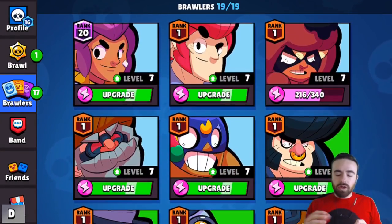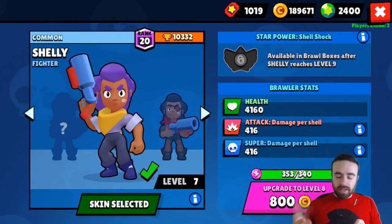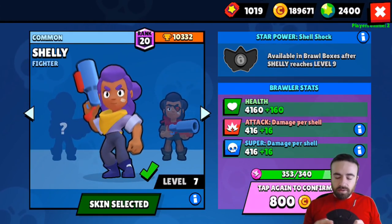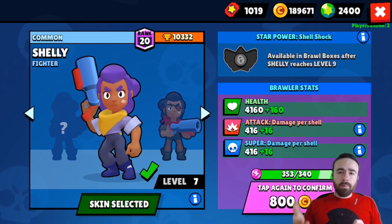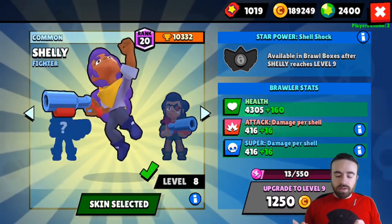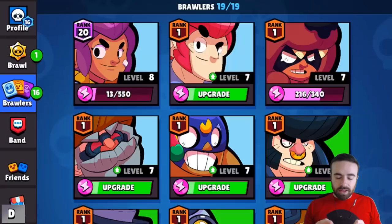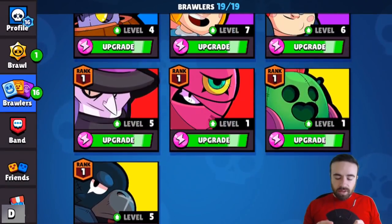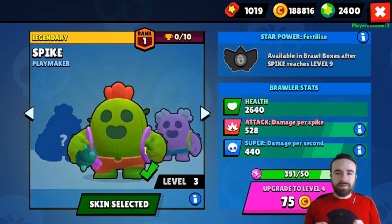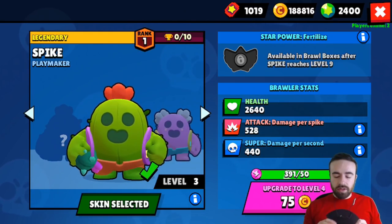Upgrading brawlers: there are 10 levels on each brawler, each one goes up by 5%. You use coins, which you get in brawl boxes. You just upgrade like this using the coins — it's really simple. You don't get to choose whether you're upgrading attack, health, or whatever; you just upgrade everything at once. There are just 10 levels.